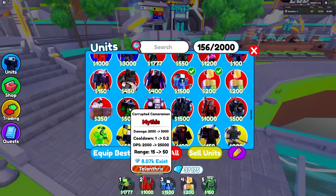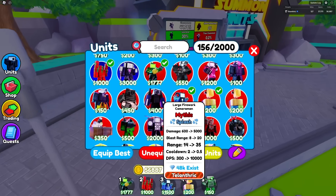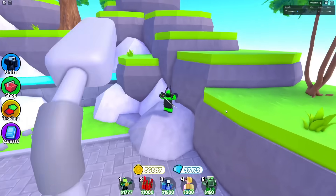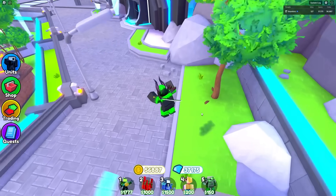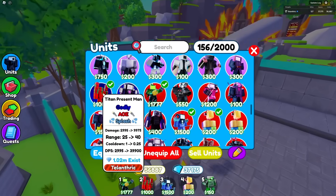The older Mythics — like Corrupted Catman, that was the best unit at the time. But now, Mythics really only go up to like 60k DPS. Well, this one's 65k. But ever since then we added godlies and higher than that. So there is going to be a godly in the Easter event. It is going to be really, really good. There's a lot of detail put into it and a lot of particle effects, and I think it's going to be really fire. It definitely deserves to be the third godly in the game.